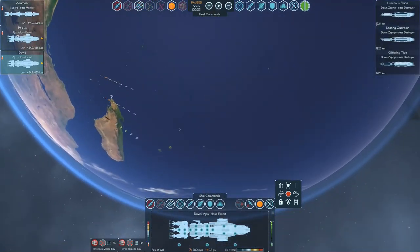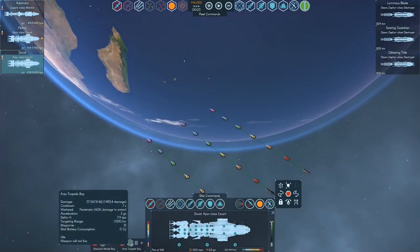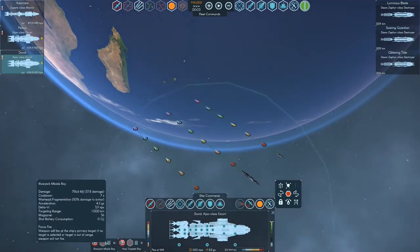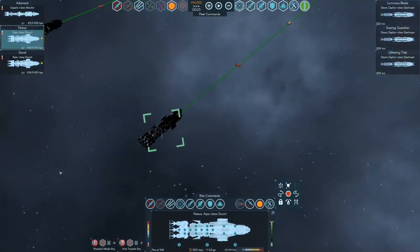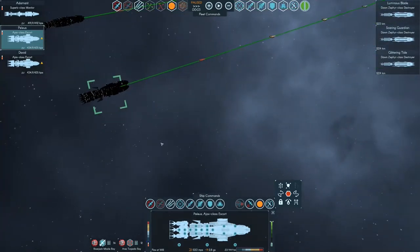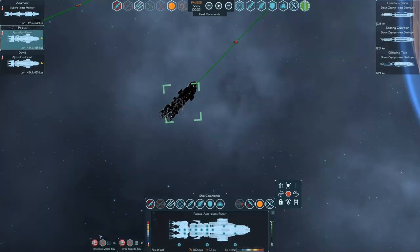You can target something and then set a posture on your ship. The mode of the weapon is what matters. I'm using the Riverjack missile bay and Aristopedo bay on this Ajax-class escort — essentially a very fast escort that doesn't rely on point defense. The Riverjack missiles can fire at other missiles or kinetic projectiles flying toward you, and can also be used as an attack weapon.